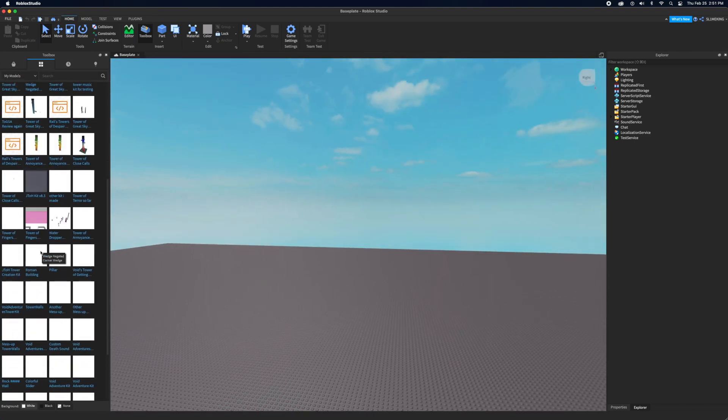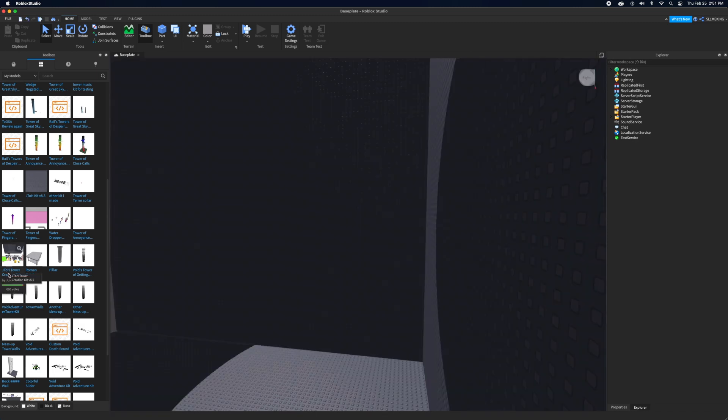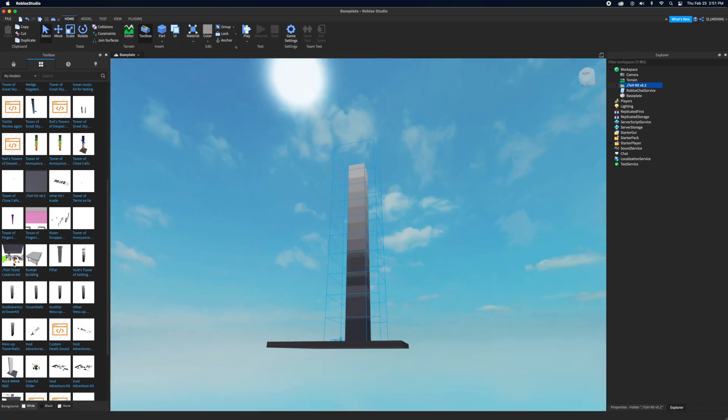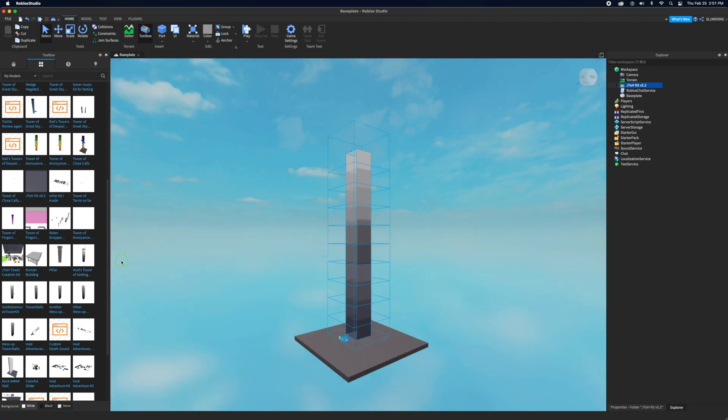First things first, you're going to want to spawn in this model. There will be a link to the model in the description. It's created by Jukaris — don't get a fake one.